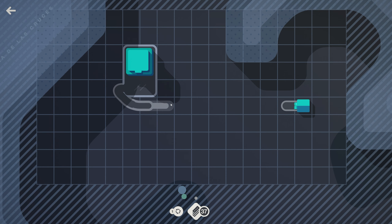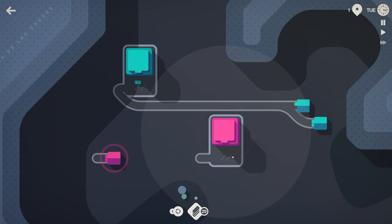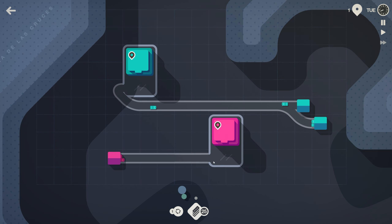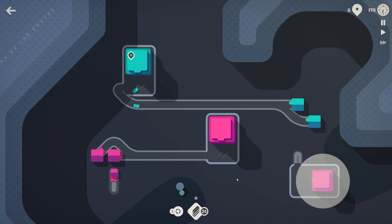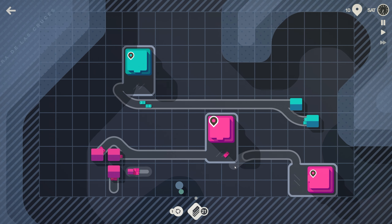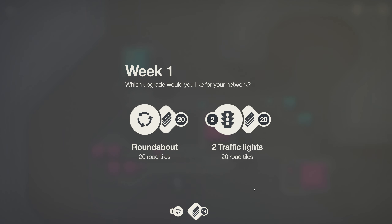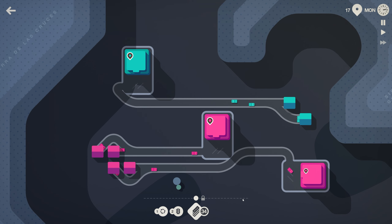And our first house has spawned, as usual. And directly another one — it's only Tuesday, wow. No time wasted in Mexico City. And directly another pink one, holy moly. Week one is over. Roundabout or traffic lights — we already have a roundabout. Let's get some traffic lights in.